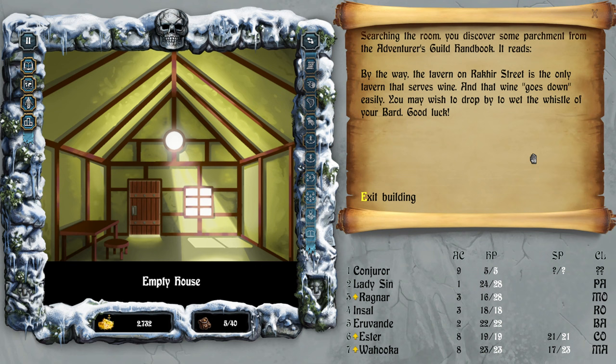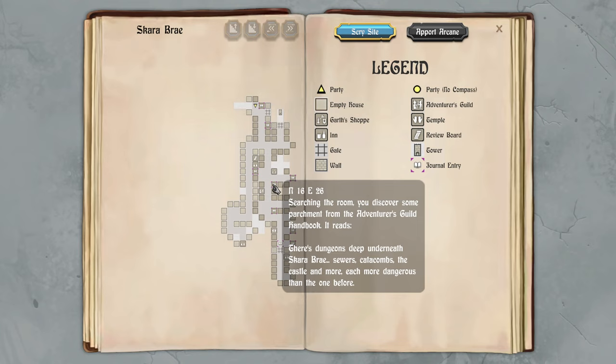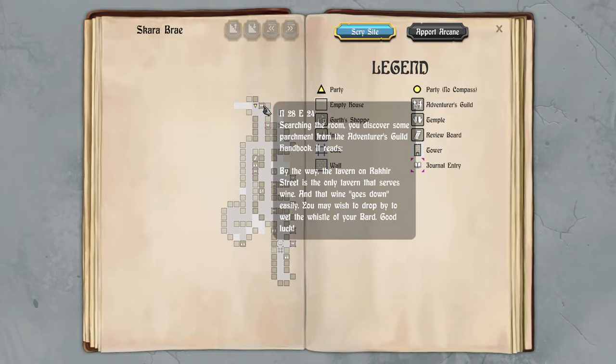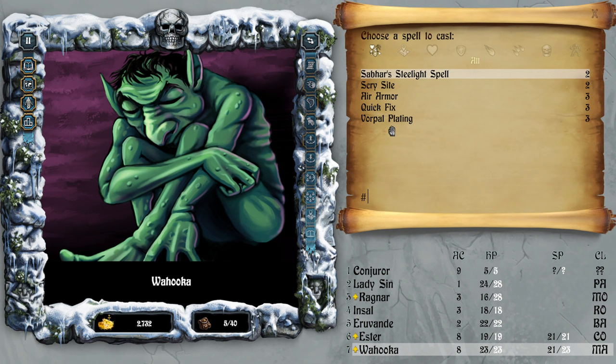By the way, the tavern on Rakir Street is the only tavern that serves wine — you may wish to drop by to wet the whistle of your bard. So Rakir Street — tavern, wine. Let me check the journal. Scarlet Bard, Dragon Breath Tavern, Sinister — I don't think I know which street is which, and it doesn't tell me. Scribe a Port Arcane. Anyway, spells — quick fix on Ragnar.